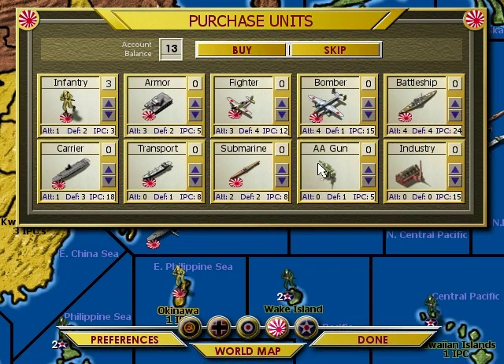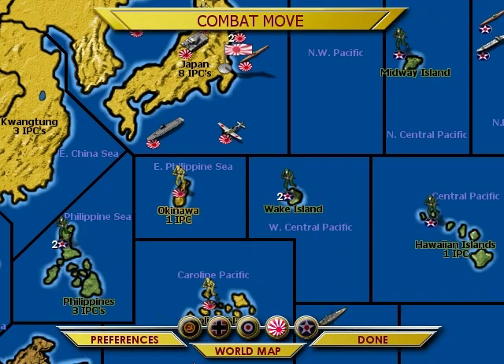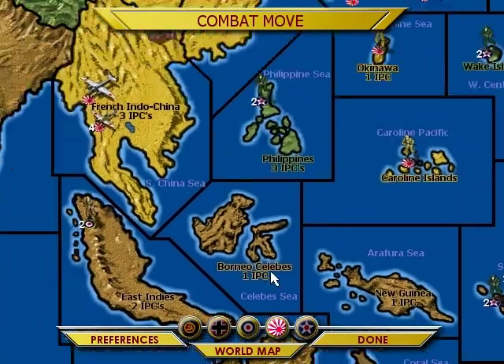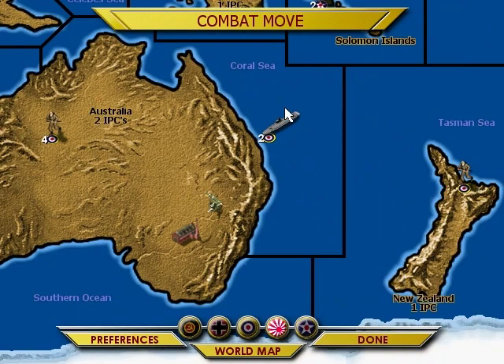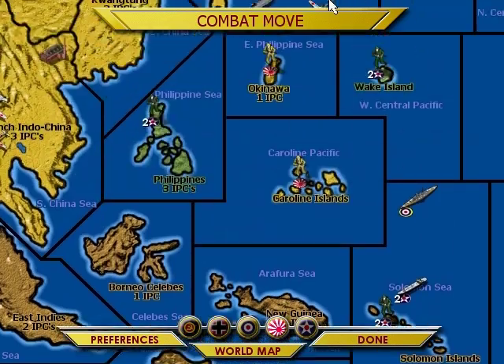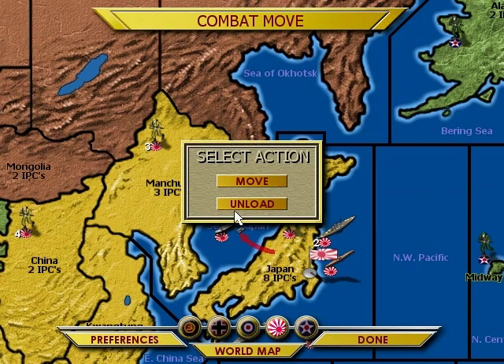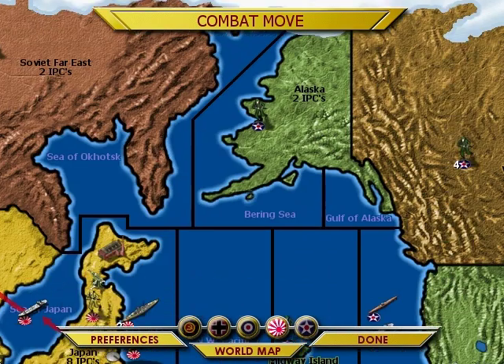I'll buy a battleship. You always want to have some fodder units with you in naval combat. They have two carriers but no planes in the area. Why did you buy another carrier? That was stupid. To be fair, I'm kind of fine with the AI being stupid, but still — what the hell, man?